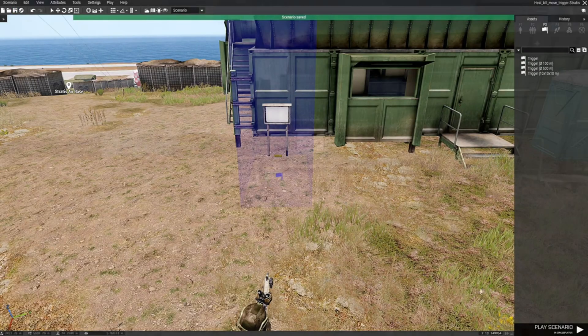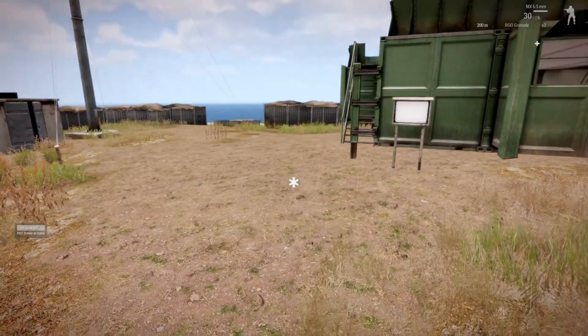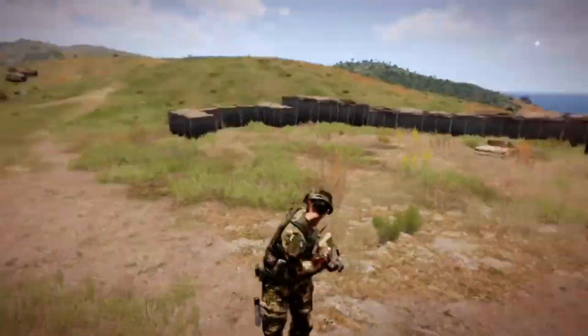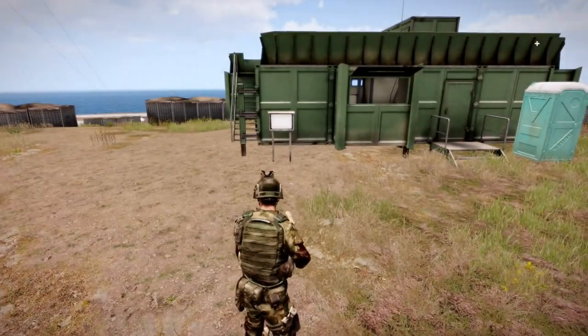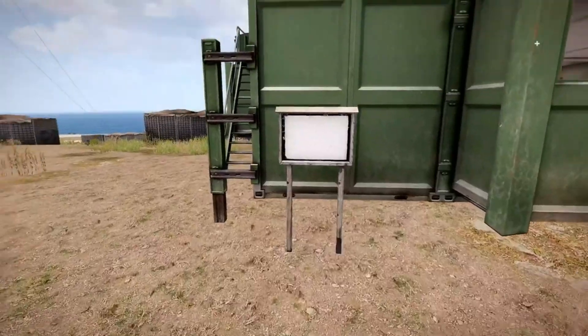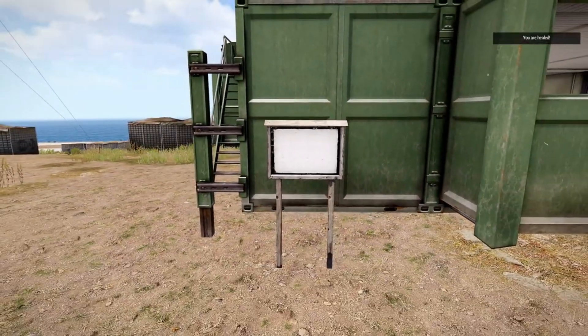Save that and let's test it out. As you can see I have an icon on the screen; if I scroll my action menu it says treat yourself, and you can see the blood on my character's uniform. Let's walk into the trigger.